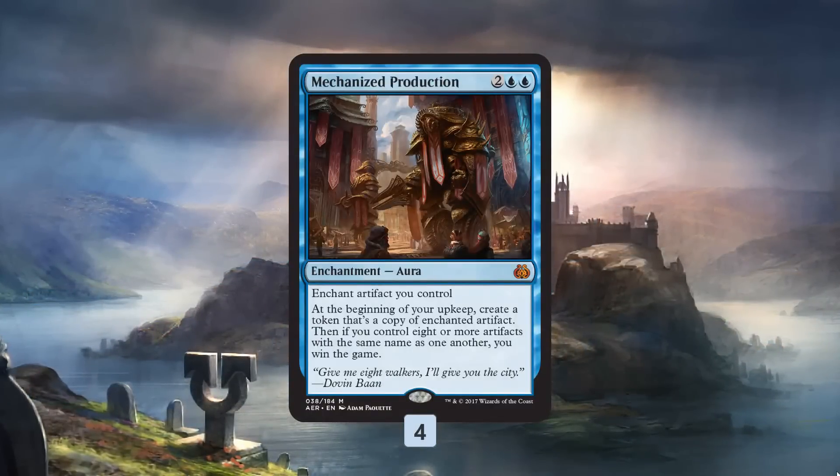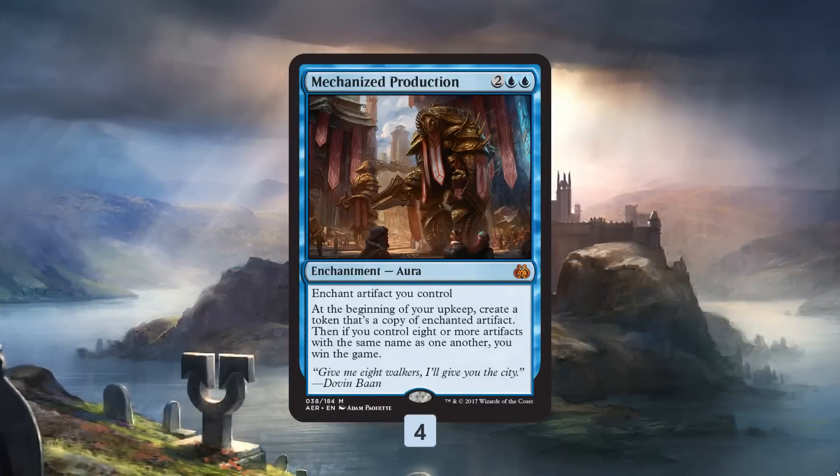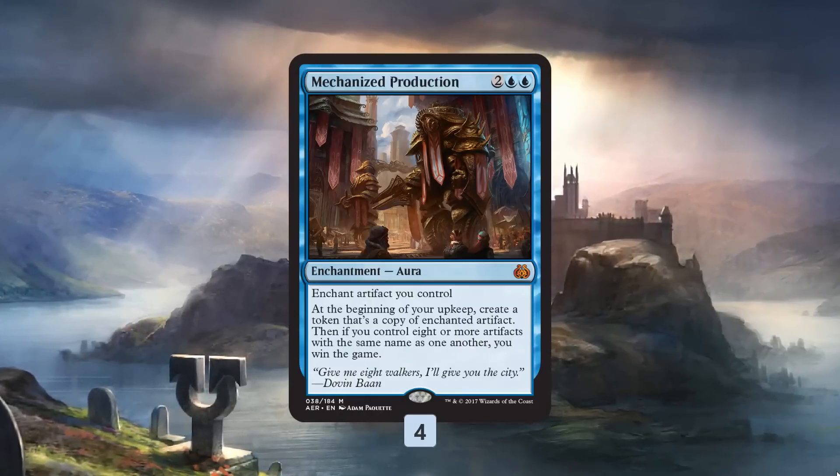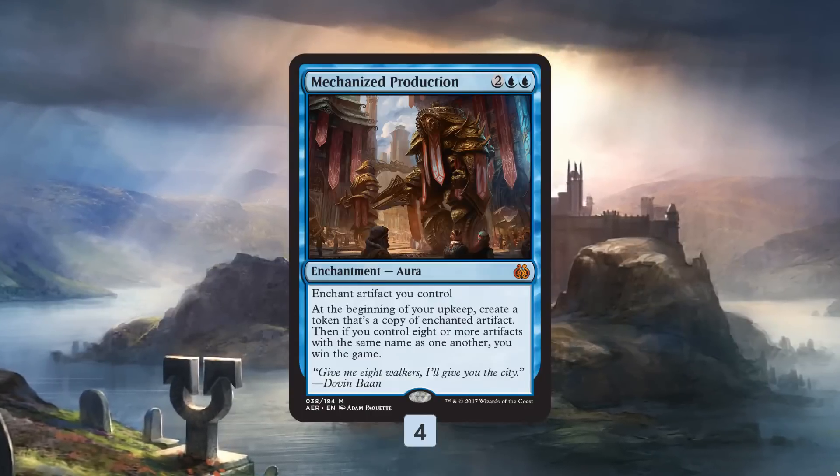Mechanized Production is a four-mana aura. We put it on an artifact we control, and in your upkeep it copies that artifact. Then if we have eight or more artifacts with the same name as the one we're enchanting, we win the game.